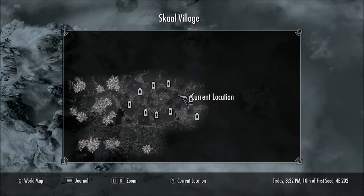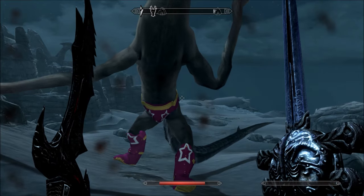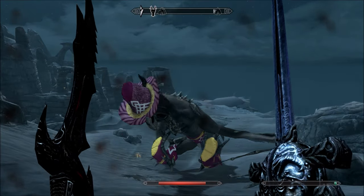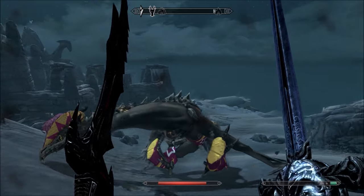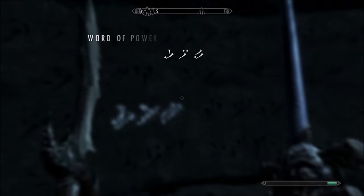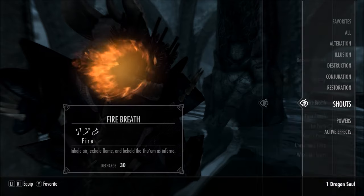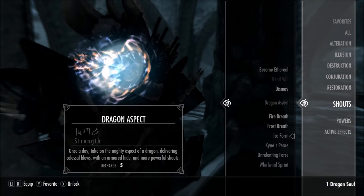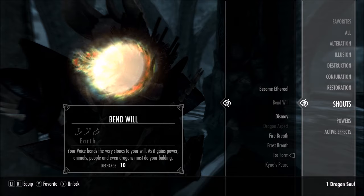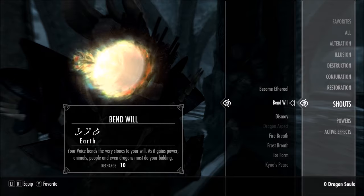Once you get to Skaal Village, talk to the guy sitting down — he'll give you a quest to go learn a word of power. You'll have to kill a dragon on the way, collect the dragon soul, then learn the word of power. Go into your shouts, scroll up to the shout, and unlock it with the dragon soul. This shout is called Bend Will.